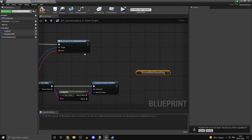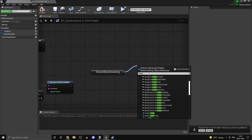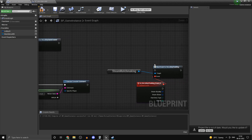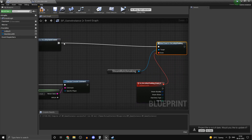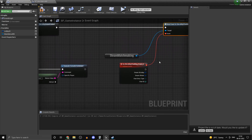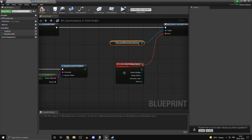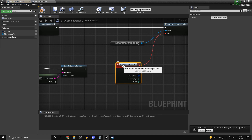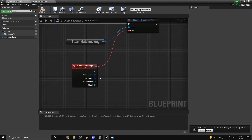Grab Steam Matchmaking and search for 'chat'. We want 'Assign On Lobby Chat Message'. What we'll basically do is send a lobby chat message in a specific format without the player knowing, so that we can recognize it as whether the player is ready or not. On Lobby Chat Message — let's just rename that.